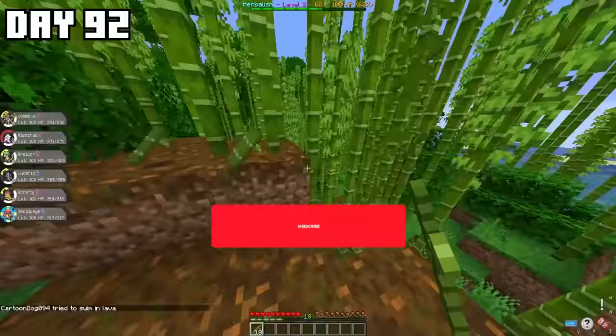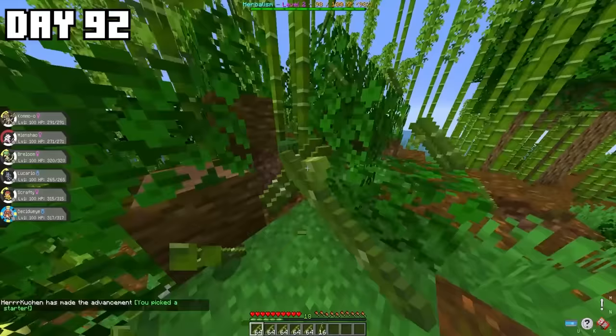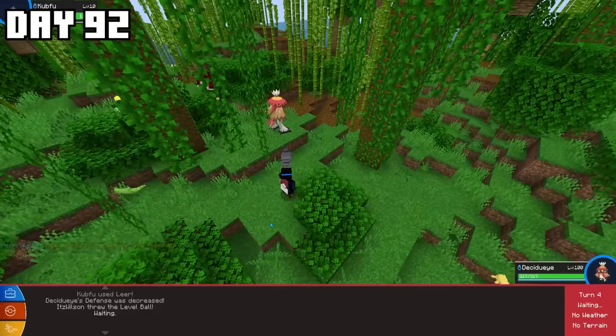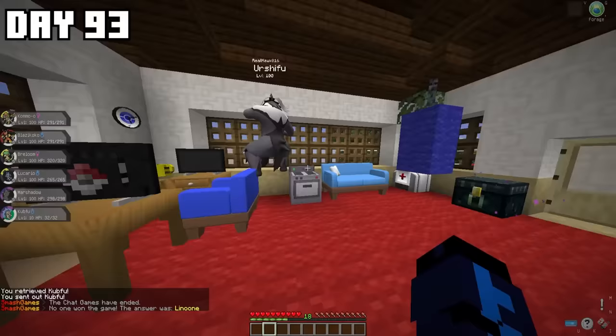We headed out and found a Bamboo Forest. If you know much about Pixelmon spawns, you need to clear a massive flat area for Pokémon to have the best chances of spawning. So we destroyed all the Bamboo until eventually the Kubfu finally spawned, getting me my legendary fighting-type Pokémon. Back at base, I realized I'd have to evolve it into Urshifu — and since Hawk had the Water-type one, I decided to go for the Dark-type Urshifu.